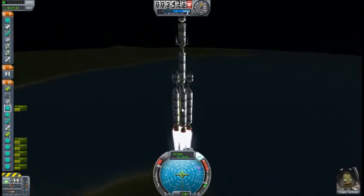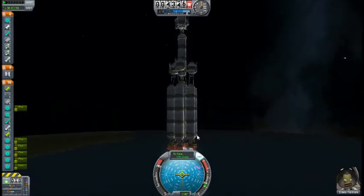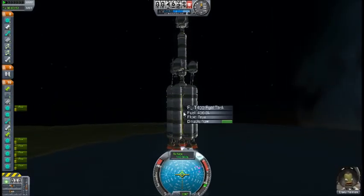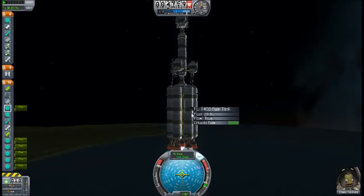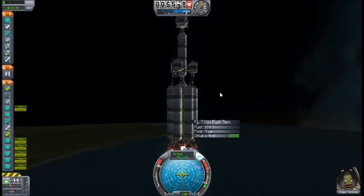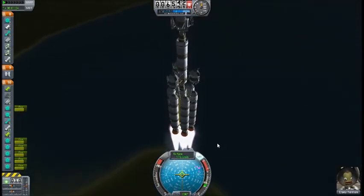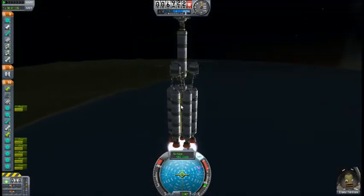Looks like this guy is accelerating pretty good. I don't know if I'm actually going to reach that goal with just these tanks. That was the crossfeed, and I want to break them away. So it looks like the next stage of this rocket will be to break away the six boosters on the outside and just rely on this one on the inside.